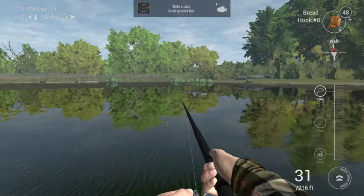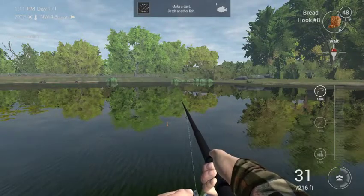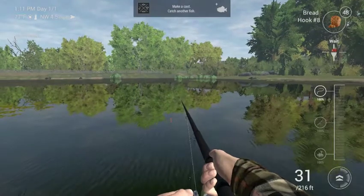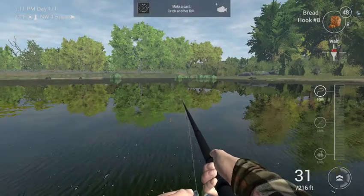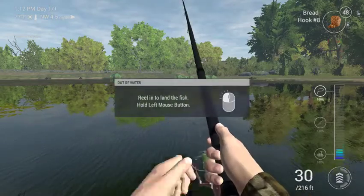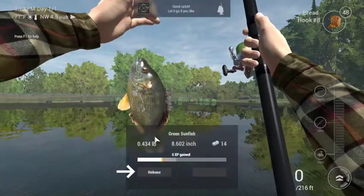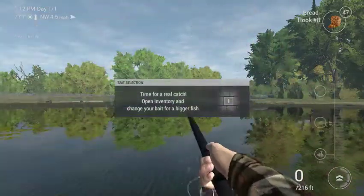Let me figure out some stuff. Something is tugging. Let's see what we get, guys. And we got a green sunfish. Got 5 XP.